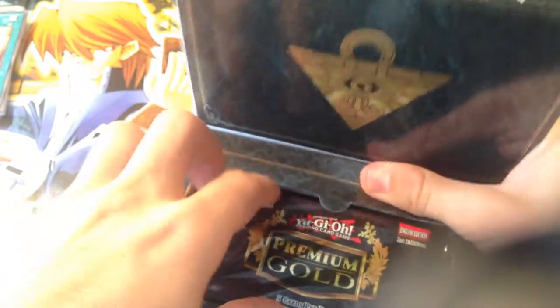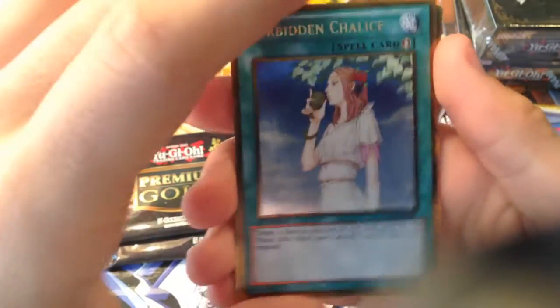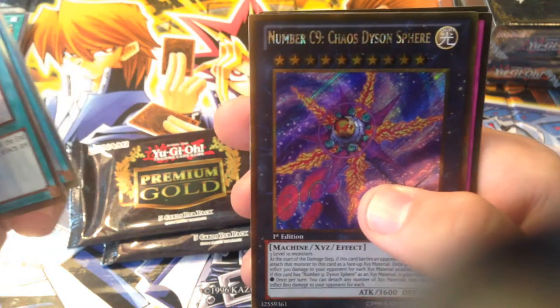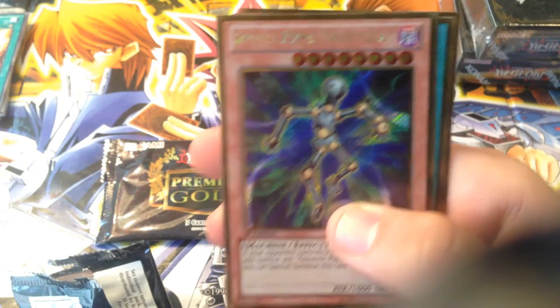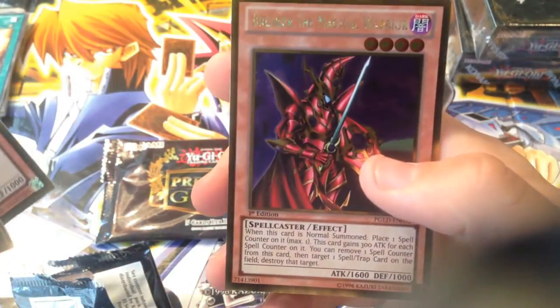Three more packs — this is so fun. Premium Gold, which are seven or nine cards per pack. We got Forbidden Chalice, Ga-Ga-Ga Academy Emergency Network, Number C39 Chaos Dyson Sphere, another Mirror Force, and a Plague Spreader Zombie. Then we got Ga-Ga-Ga Magician, Gimmick Puppet, Magnet Doll, Junk Puppet, Riaz the Storm Monarch, and Breaker the Magical Warrior.